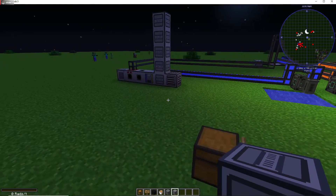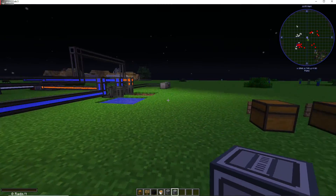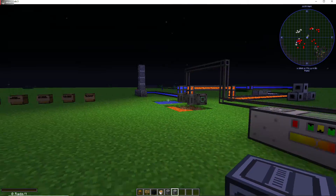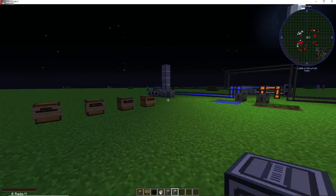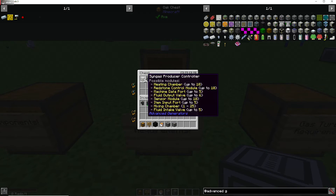Syngas is a little gas that is used to power up the gas turbine controller. I already have them all set up — I'm really bad at explaining while I build things, so I'm just going to show you as I go what you're going to need. For the syngas requirements, you're going to need a syngas producer controller.